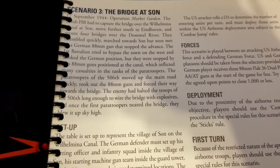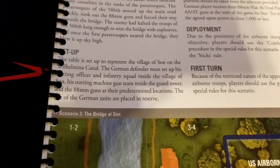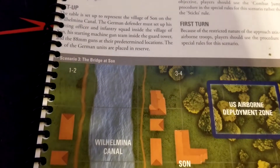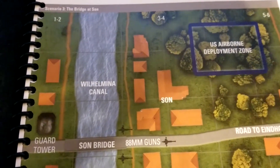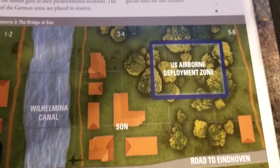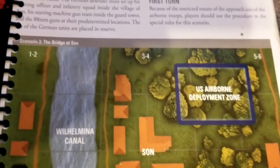The table is set up to represent the village of Son on the Wilhelmina Canal. The German defender must set up their starting officer and infantry inside the village, the machine gun team inside the guard tower, and the 88s in the predetermined locations. Looking at the map: we've got the canal, the tower, the bridge, the 88 emplacements, and the airborne deployment area.